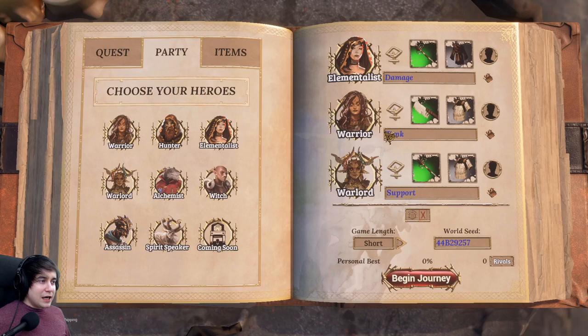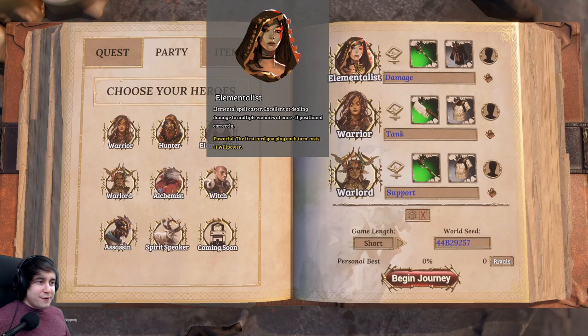Over in the party tab, I found this team performs the best for me personally. I put the Elementalist as my damage, the Warrior as my tank, and the Warlord as my support. I found out in this game it's best to have one person doing damage, one person tanking, and one person playing the support role. Because if you try and do everything with everyone, it just works out really mediocre — you become jack of all trades, master of none.